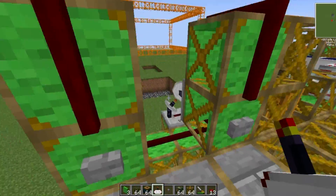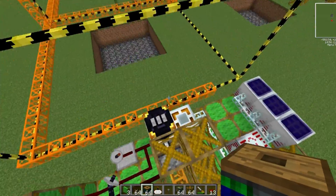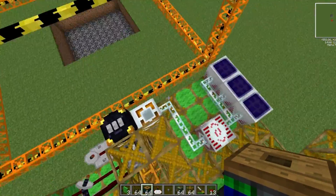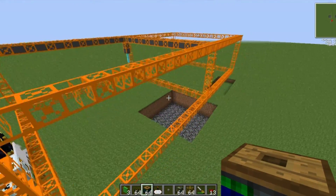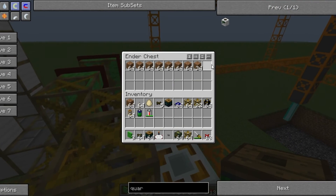So what happens is there are two buttons — if I hit the left one, the deployer will place the quarry. It is next to an energy link so it is immediately powered and begins mining, and it also has an ender chest on the top.